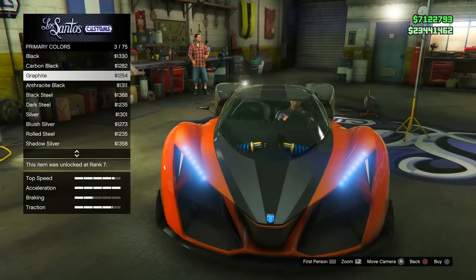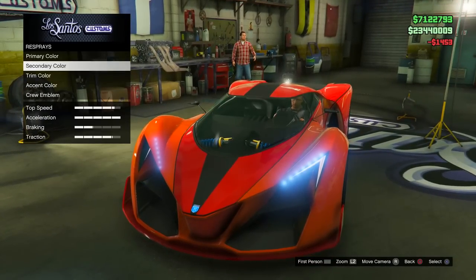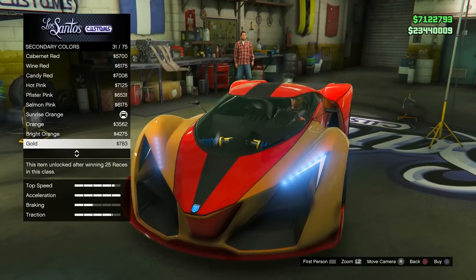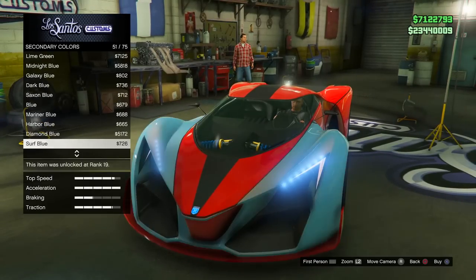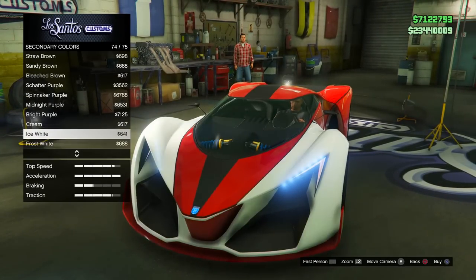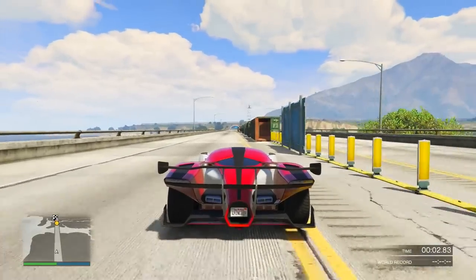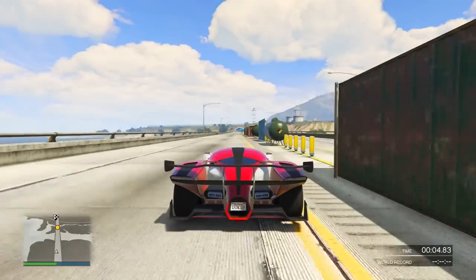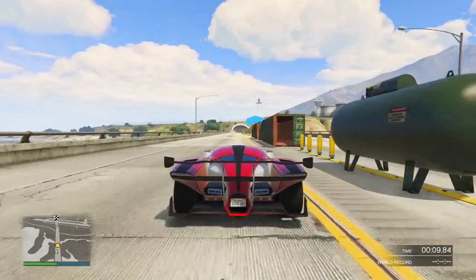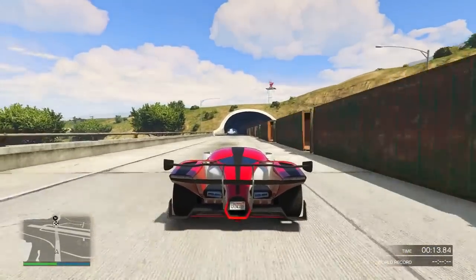One thing to keep in mind with this test: all the cars have been fully upgraded to their maximum abilities — whether it's braking, engines, transmission, turbo, or adding a spoiler when applicable. All the cars have the max upgrades possible to make the test as fair as could be. I'm comparing the X80 against the T20, Osiris, Zentorno, and 900R — kind of the top tier class of supercars in terms of how you can compete.